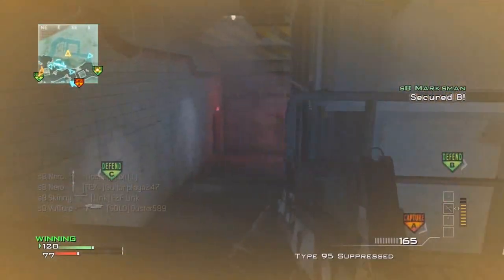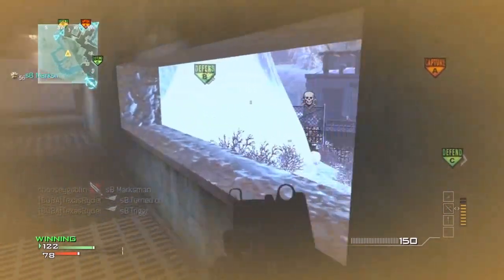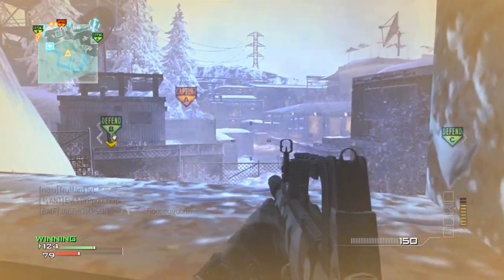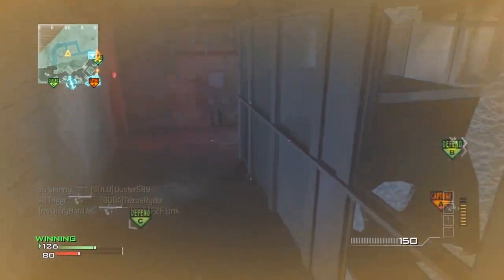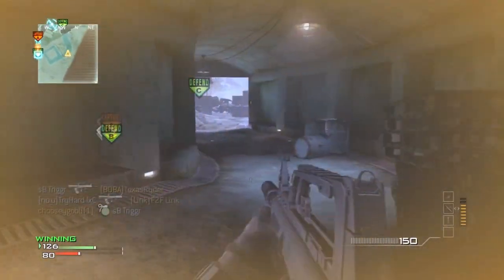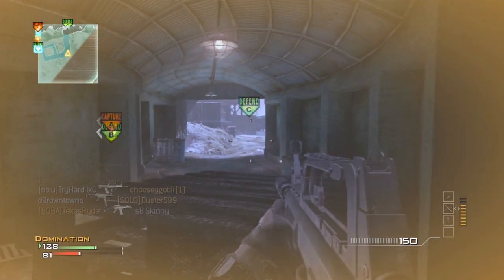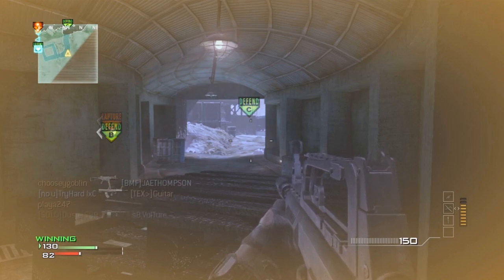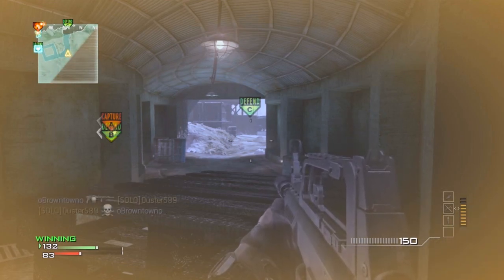That explains a lot about how strong it is at close range. But the long range damage on the Type 95 is actually really bad — only 20 damage per bullet at long range, which is among the worst for assault rifles and is the same damage that most submachine guns will do at long range. This would seem to render the Type 95 ineffective at distance.